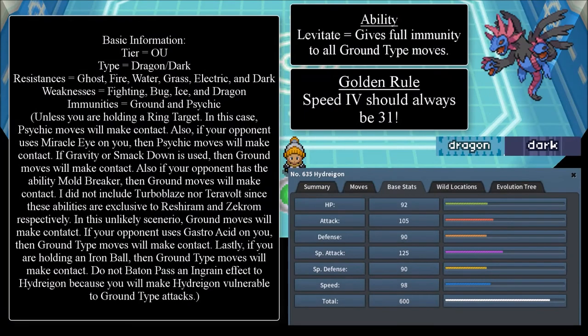The very first slide is a pretty big slide, due to a lot of editor's notes. We're going to dive into Hydreigon and the editor's notes right now. The tier is OU, its typing is Dragon and Dark, and its resistances are Ghost, Fire, Water, Grass, Electric, and Dark. The weaknesses are Fighting, Bug, Ice, and Dragon. The reason why the typings are no longer colored is because some colors blend into the slide.